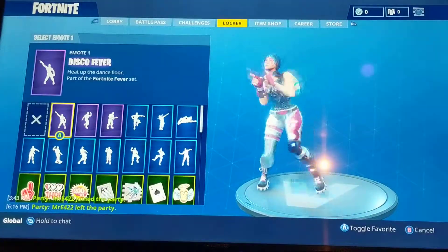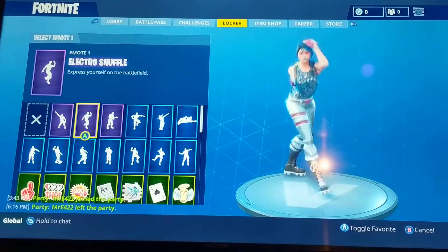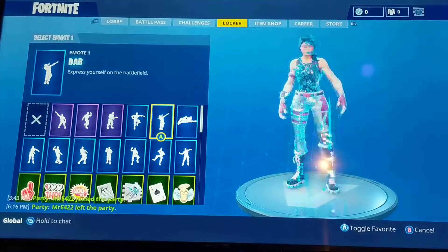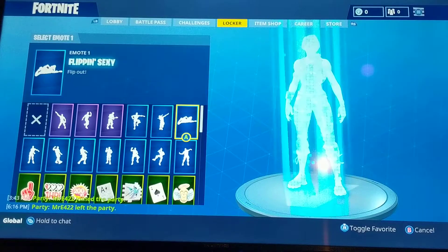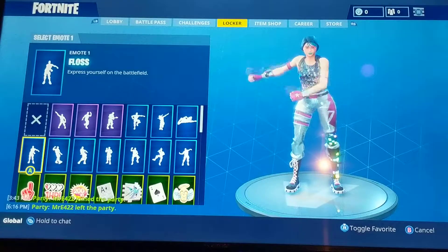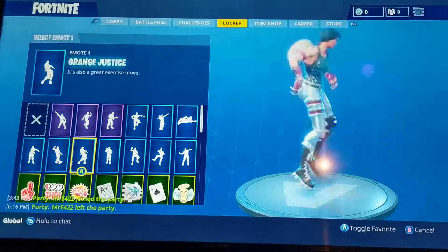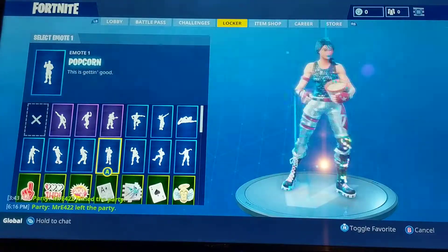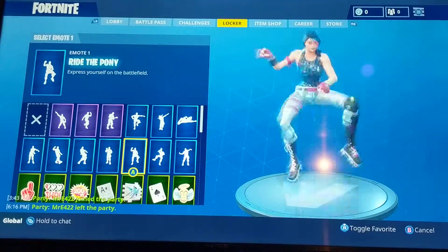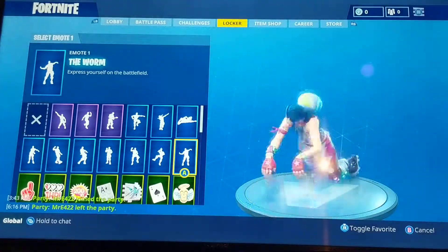Going over to Dance Moves — we have the Disco Fever, the Electrical Shuffle, the Robot, Best Mate which I don't use a lot, Dab — if it was constant dabs it would be better — Flippin' Sexy, again I really don't use it a lot. Floss — best dance move in the game. Second best right here. The Hype. The Orange Justice. The Popcorn, which I used a lot when I first got it. Red Pony from Season 2. Take the L — that's not positivity. If you guys know, positivity is key in this game.